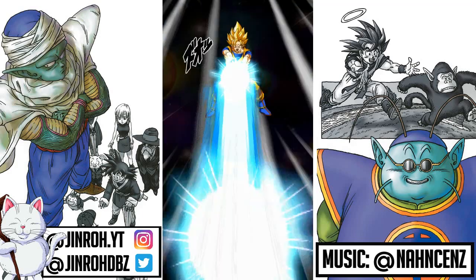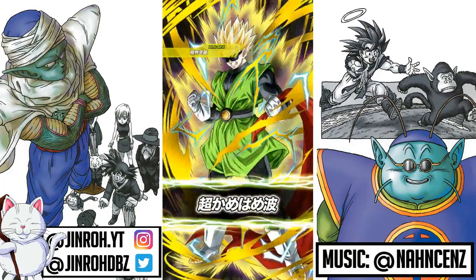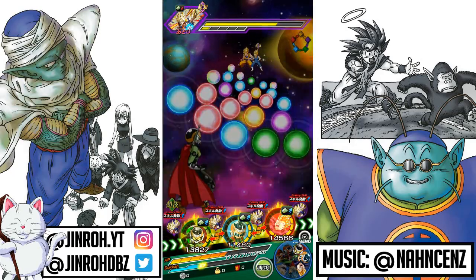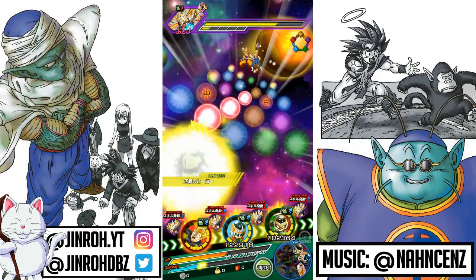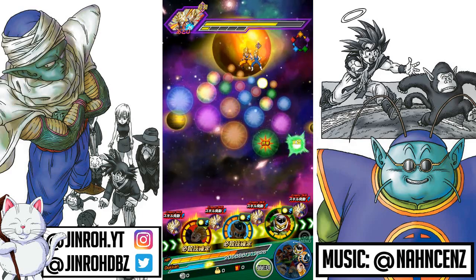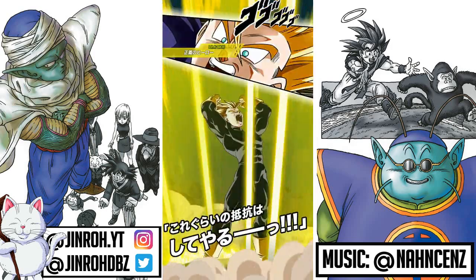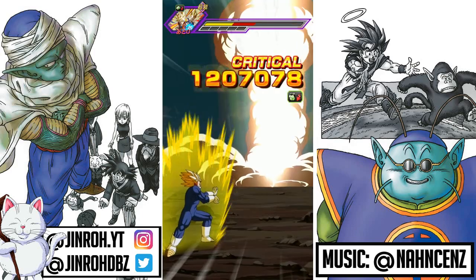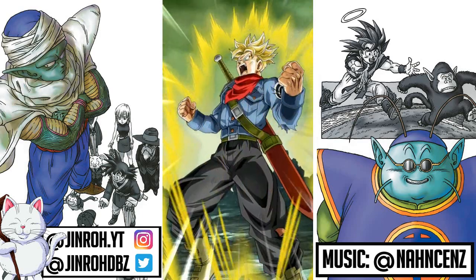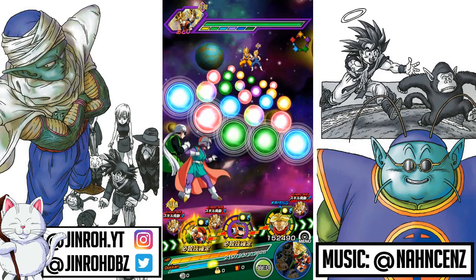Moving on, the super physical-type Super Saiyan 2 Great Saiyaman is a pretty good linking buddy for the Super Saiyan Great Saiyaman — they link up quite well. This unit has always had solid potential for attack and defense output, and with the new strength Great Saiyaman it's a much better setup. Super attack causes supreme damage and raises attack for three turns. Passive skill is an attack increase of 90% at the start of the turn. Shared links include Golden Warrior, Super Saiyan, Kamehameha, and Hero of Justice — a pretty good set of link skills between the two units.